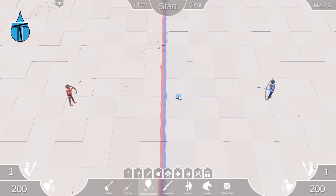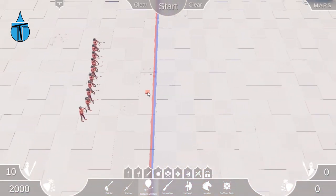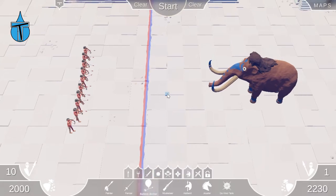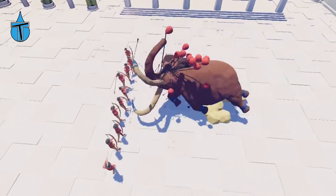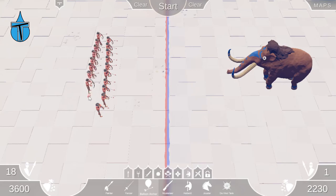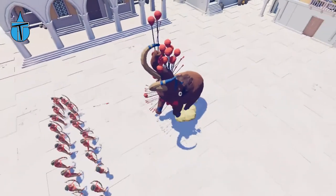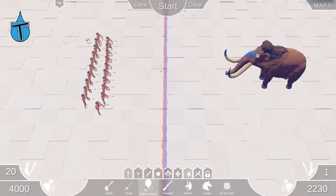I spent ages trying to get things to fly like the Mammoth and it never flew — just kept flapping its head around like crazy. I think the Balloon Archers could actually make the Mammoth fly. Let's see how many it takes. We've got 10 Balloon Archers versus a Mammoth — I have a feeling I'm going to need a lot more. It's lifting its face up but that's not enough. Let's do 20. Can 20 make the Mammoth fly? His head lifted up, that's awesome. I think we might have to upgrade to 40.